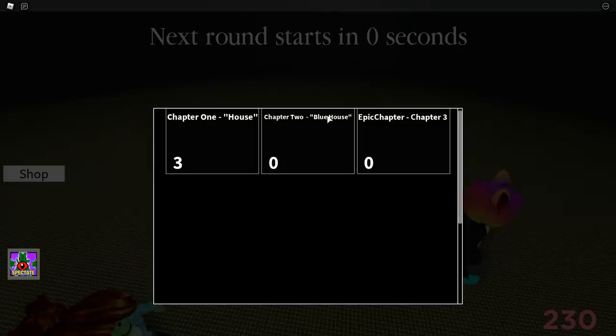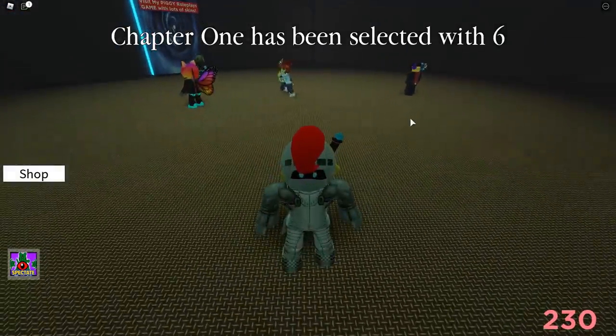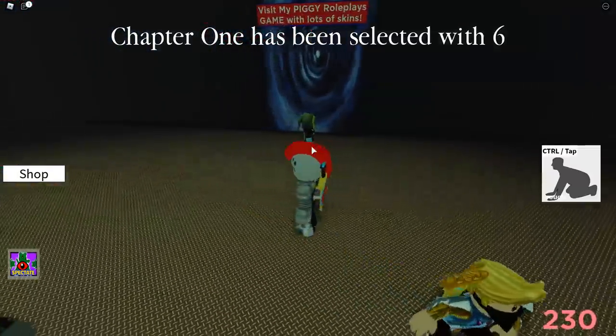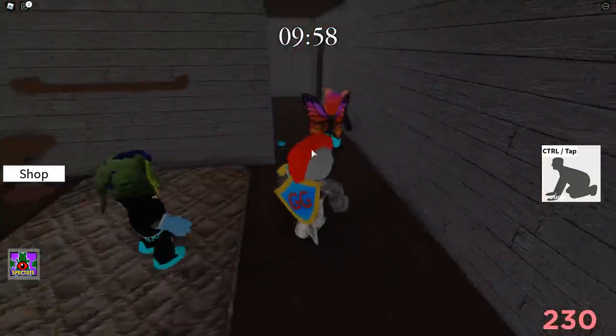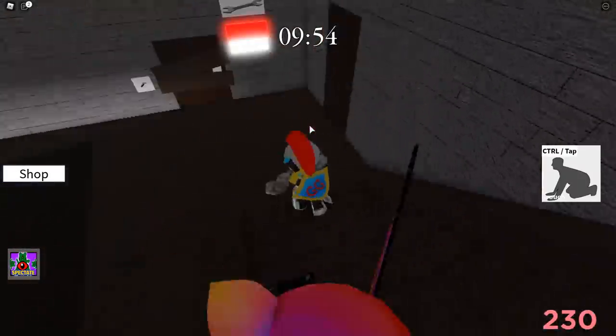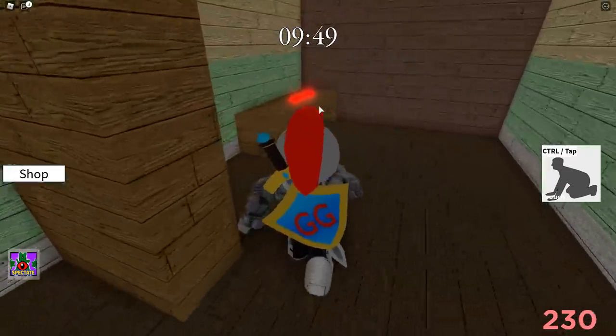So when you go through that teleporter, you'll have to pick a chapter to start in. You do want to do chapter one for the Let's Rock badge. It's going to be exactly like Piggy. To get the badge, it is towards the end. You want to make sure you don't beat the map, because the badge is there towards the end. We're just going to start beating the map like we would any normal Piggy game.